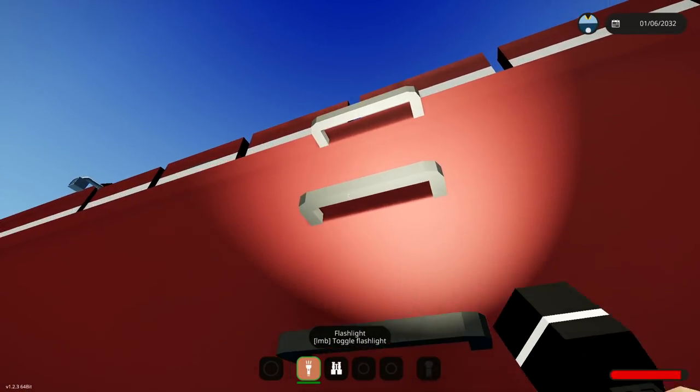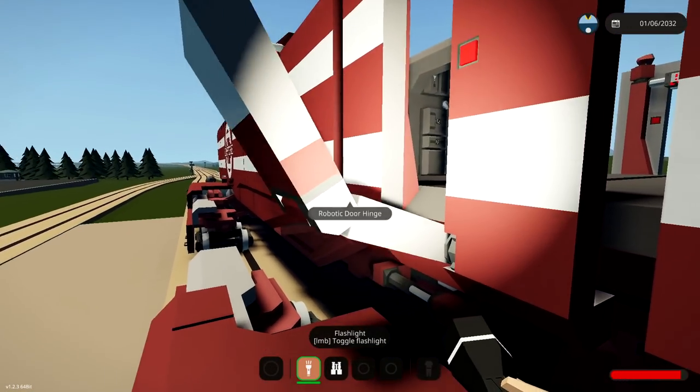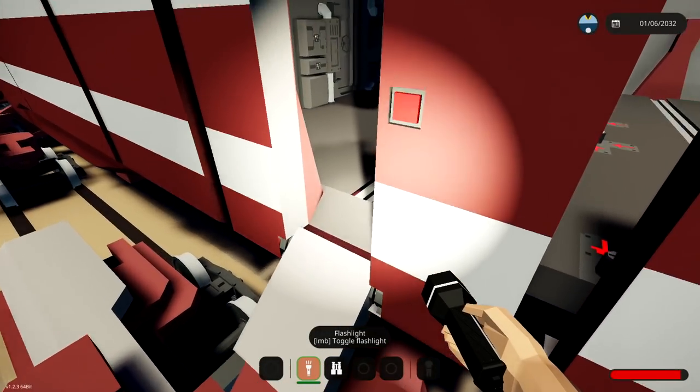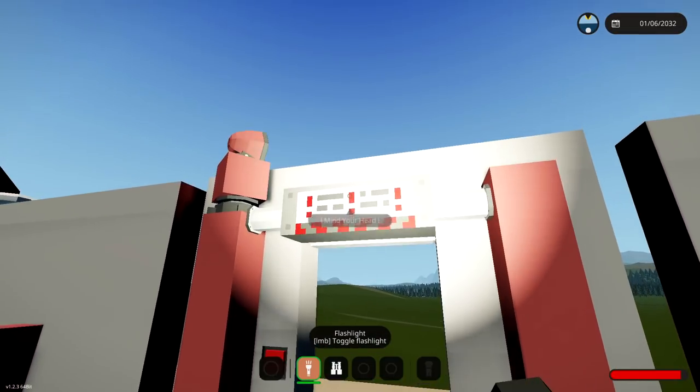Oh, there we go. I think I see the way in. Alright, here we go. Climb up here. Very nice. Push this little button, some ramp will fall down, go ahead and jump on, and push this button again. And voila! We are on the inside. Awesome.